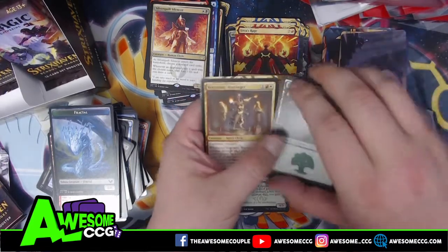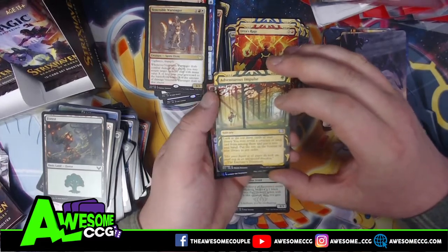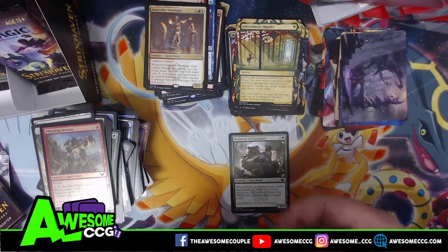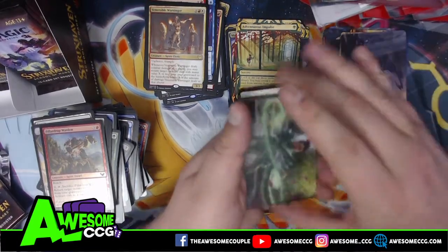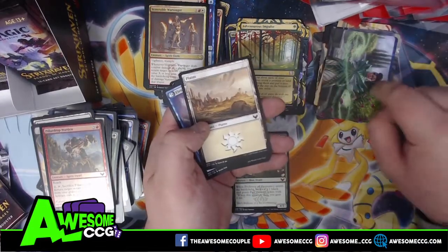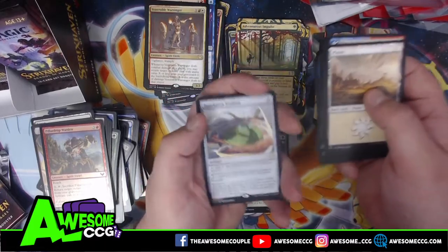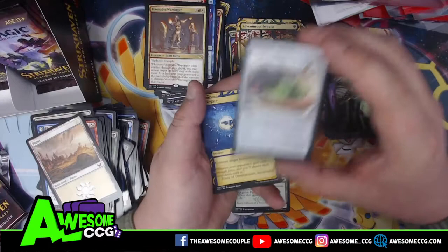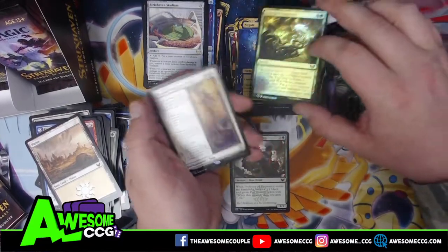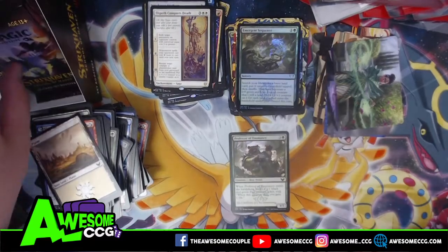Prismari is the red and blue school — the performers. Vulnerable Warsinger. Spirit clerics, Adventurous Impulse, Forest Bond — a good little scry at the top of your deck. It'd be cool to pull a Demonic Tutor from the list. There's another one of the deans — Dean of Substance. Ingenious Mastery. Day of Judgment — awesome board wipe, destroy all creatures. We pulled a list card — Elspeth Conquers Death, a saga from Theros.